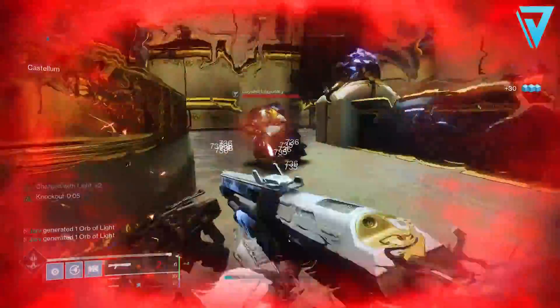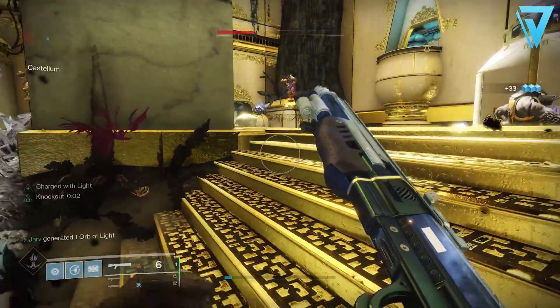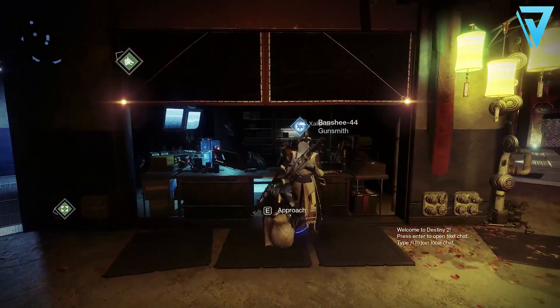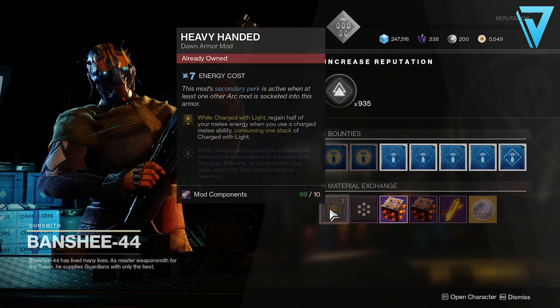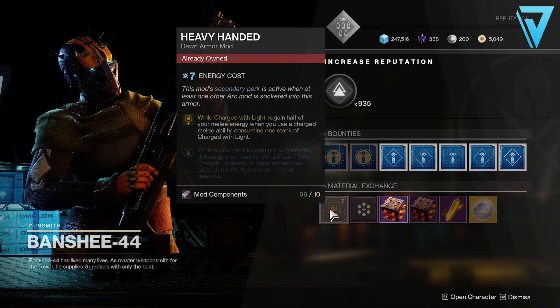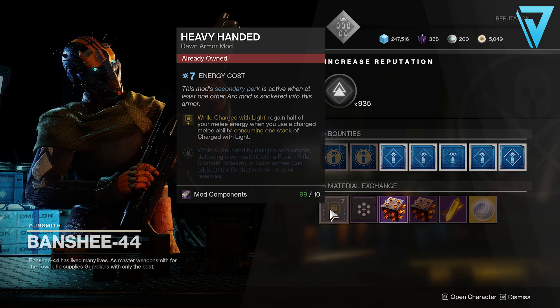With that said, let's take a look at the build specifically and see exactly how we're gaining infinite ammo. There are many mods from the Season of Dawn, and if you haven't got these, Banshee over in the Tower sells them intermittently, so be sure to pay him a visit every now and again. I highly recommend taking the time to get some of these Season of Dawn mods as they are some of the best in the game.